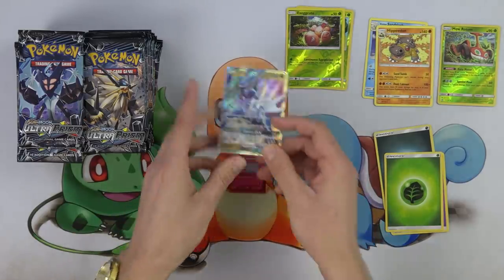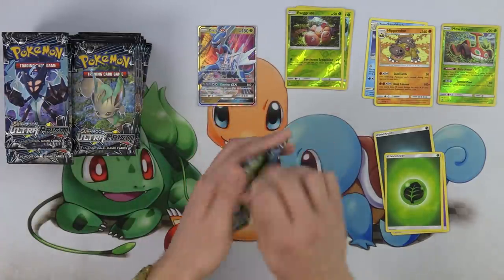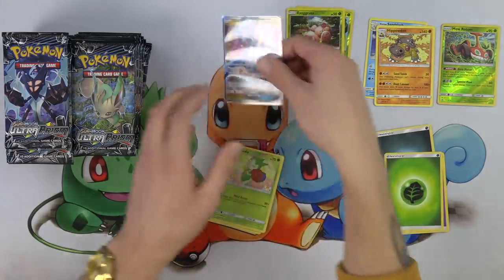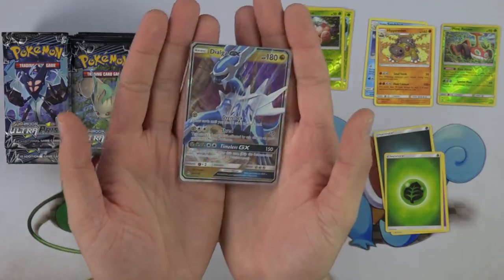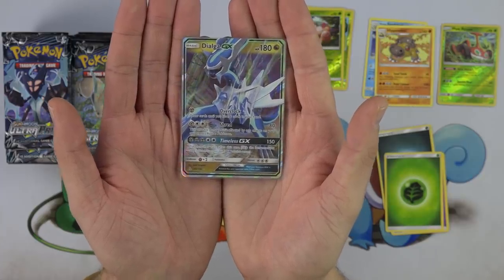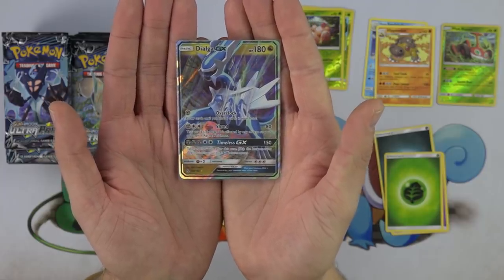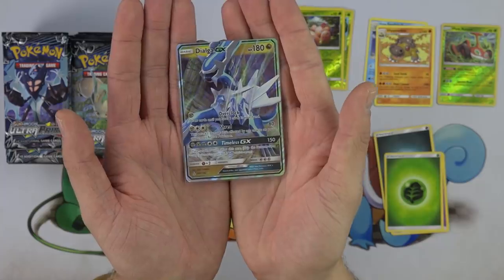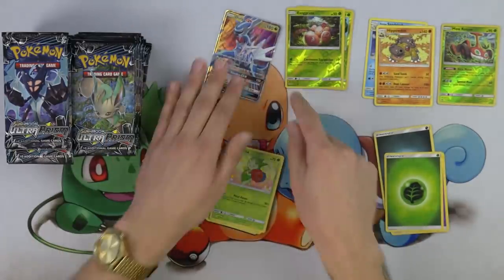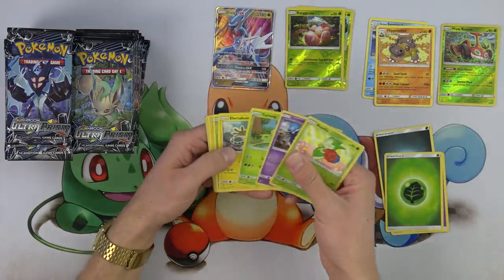It's got that Timeless GX attack that can allow it to take multiple turns — brand new effect. Mikey's here saying that I need to show this off a little bit more. Dialga GX has Overclock — draw cards until you have six cards in your hand. Shred — metal and two colorless, this attack's damage isn't affected by any effects on your opponent's active Pokemon. And Timeless GX — take another turn after this one. That is crazy. Very cool, Dialga GX, the regular art. Definitely stoked to have my first hit.